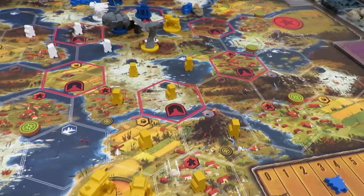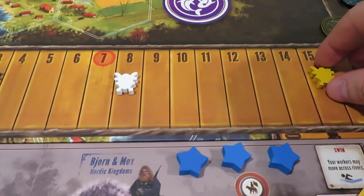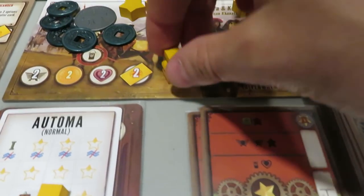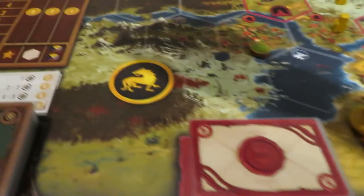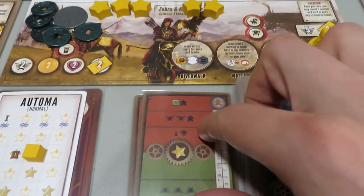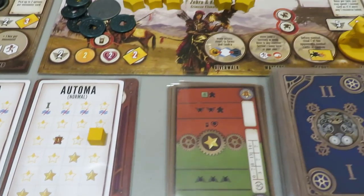That's going to end the move worker part. The next thing is they're going to bolster two — oh my goodness, one away from gaining another star. They're going to gain a worker which will be their last, showing up right here on their base. And look at that — we get an enlist bonus, so we actually go up in popularity again, which is good. That's going to be it for them. They're going to up their star tracker to the next level, and we're moving on to the white faction.